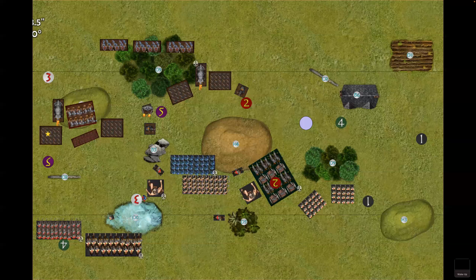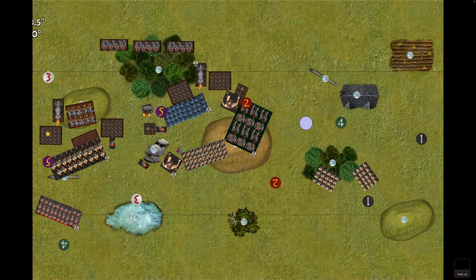Bottom of turn two: a tough decision — with eleven wounds on the cavalry and Gallic now in range, possibly a hunting mastiff too, that good first-turn shooting has forced my hand a turn earlier than I wanted. I decide to send in the knights. I also get a good opportunity to double-charge his dwarf lord on the far right with the giant and the chariots.